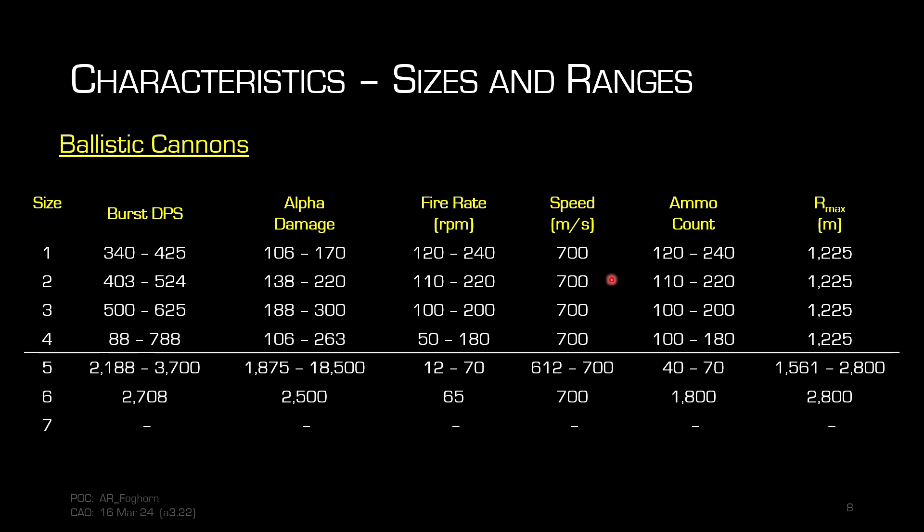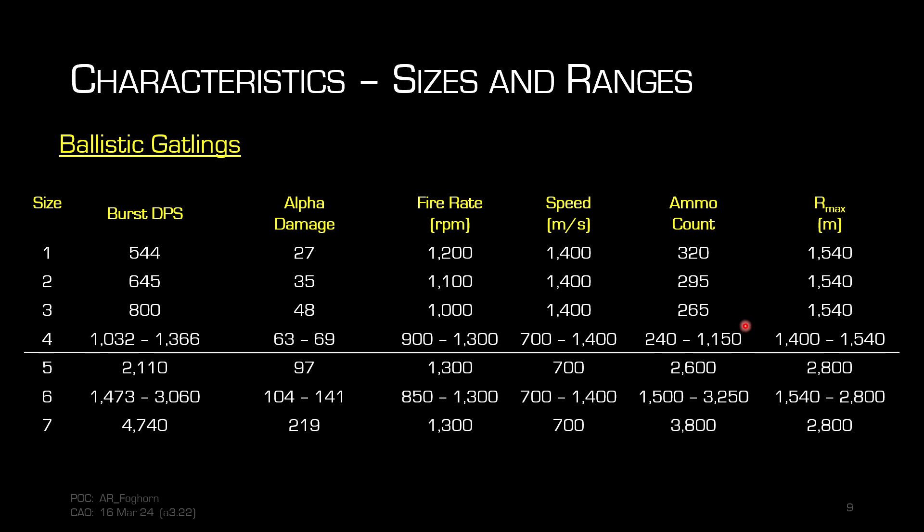That rule holds true: speed stays the same, and all cannons — ballistic or energy — fire at 700 m/s with a 1,200-meter max range. Ballistic gatlings, which require spinning multiple barrels, have double the bullet speed at 1,400 m/s and a max range of 1,500 meters. So if you're shooting a gatling, 1,500 meters is your max range — don't pull the trigger beyond that.